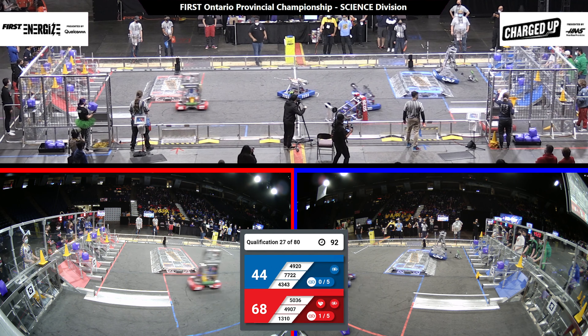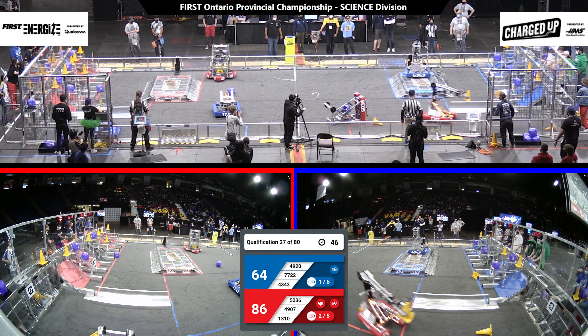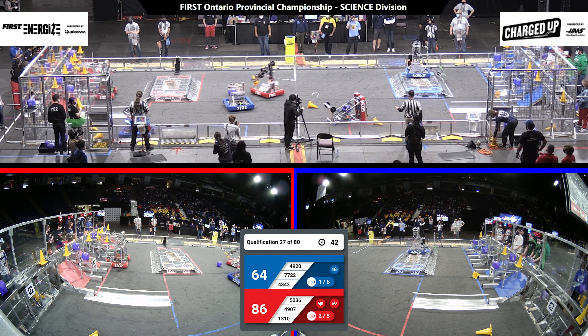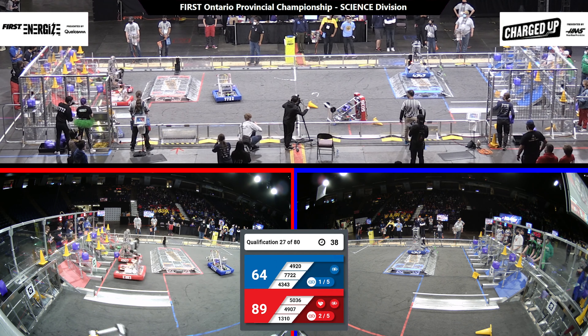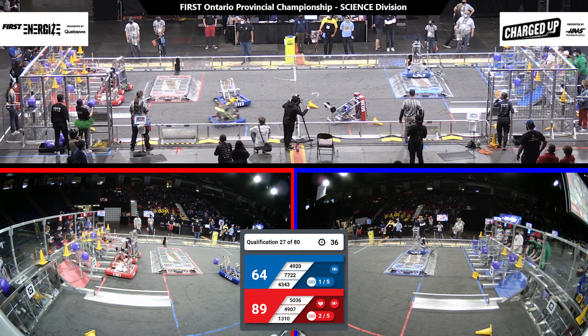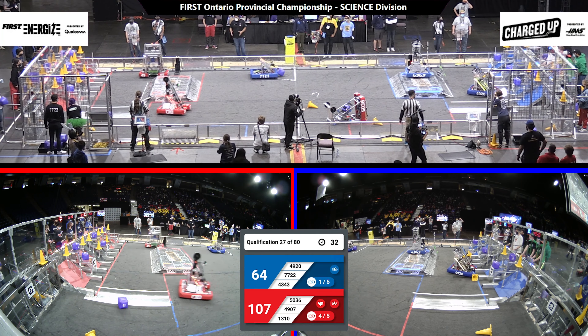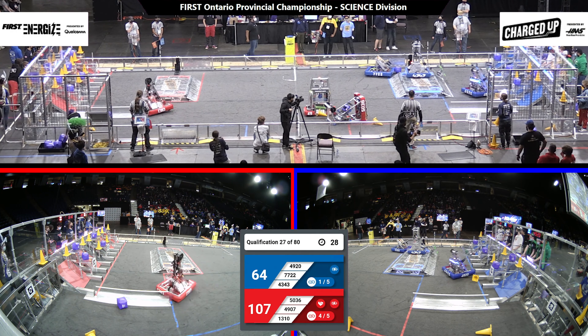Lots of links have been scored already — three total across the match. 13-10 now driving back from the loading station, trying to avoid 77-22 playing defense there. Rotating around them, gonna drive around the docking station as they score another link for the Red Alliance. 49-07 picks up a cube from the local, puts it in the midsection. And they've got four links for the Red Alliance.